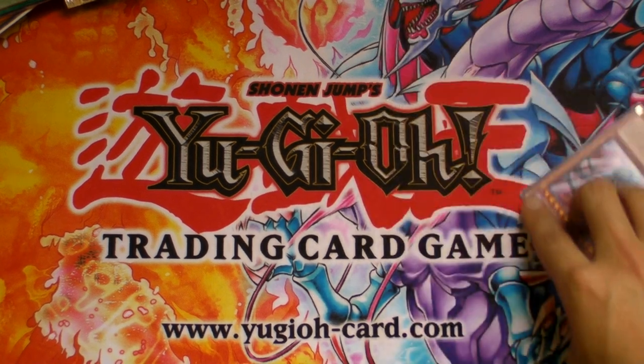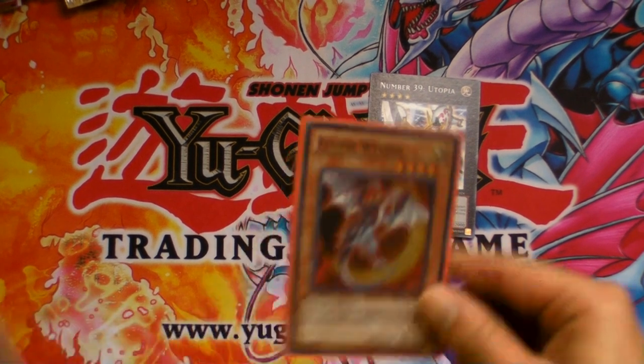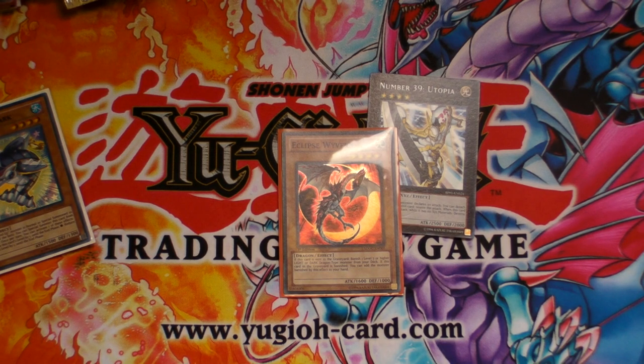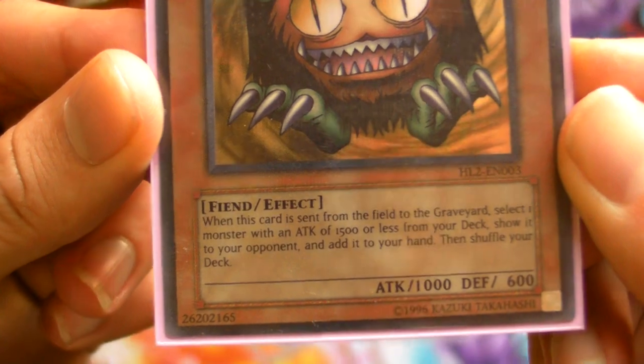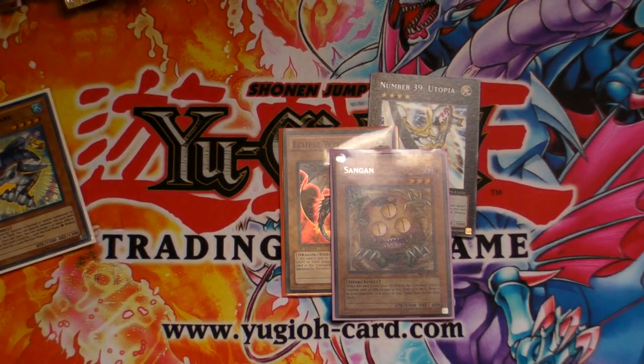Basically it helps you know where the cards go. Some cards do get their effects because it's just like Foolish Burial — Eclipse Wyvern or Dandylion would still get their effects because it's whenever the card is sent to the graveyard regardless of where it comes from. Whereas Sangan specifically says 'when this card is sent from the field to the graveyard,' and XYZ materials are not considered monsters on the field. Hope this helps with rulings on Dueling Network — thanks for watching, AsiansWhiteDragon signing out.